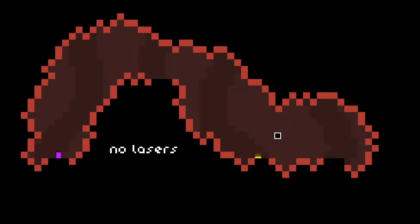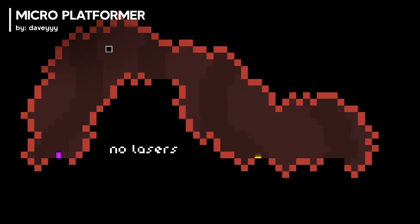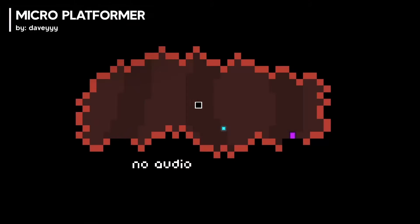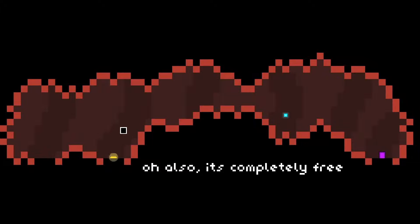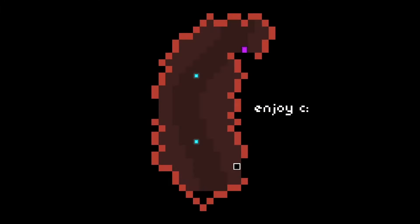Micro Platformer describes itself as a minimalistic platformer with different difficulty levels and a respawn counter, because you're gonna die a lot. It's notoriously difficult to finish all the way, and leaves you feeling a hard-earned sense of accomplishment once you do.